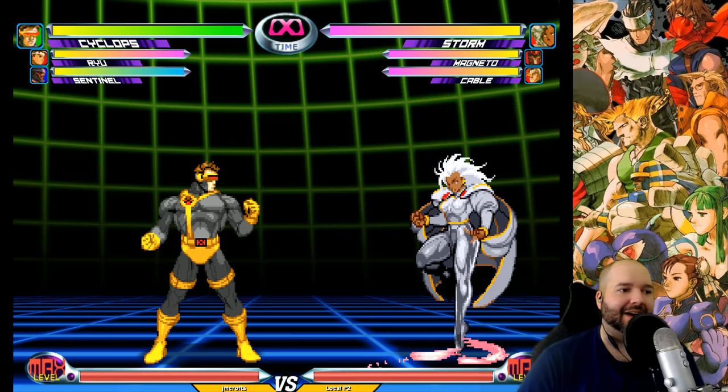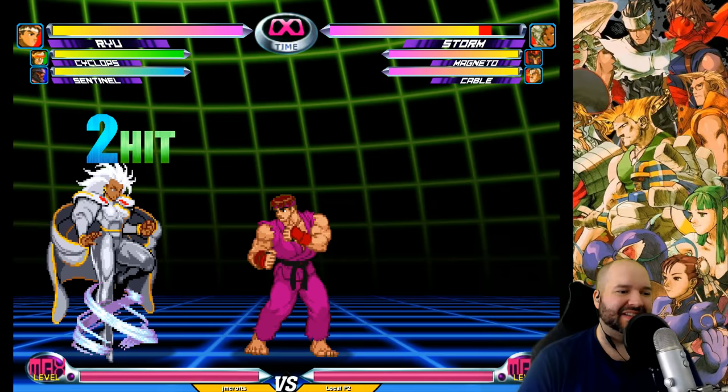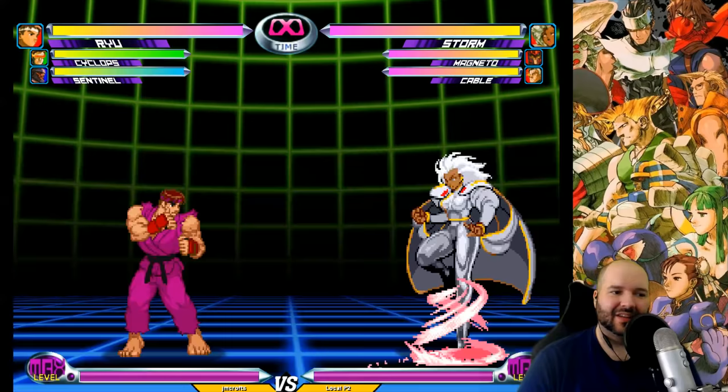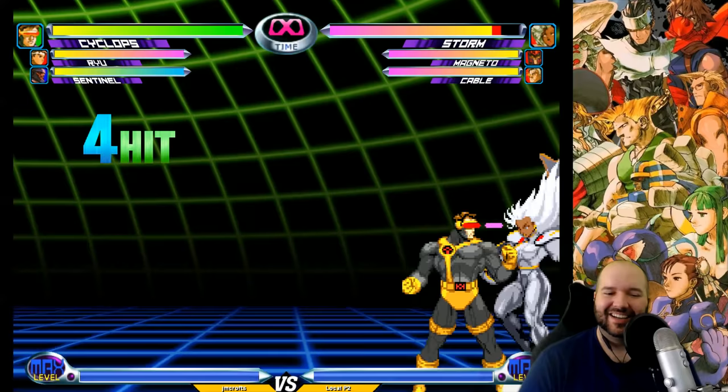The number one Capcom representative in this game is Ryu, but unfortunately Ryu is kind of bad in this game. His normals are so stubby, it's really hard for him to combo anything, and his air combos are so bad and short. So for fans of the Shoto archetype, Ryu is kind of a letdown. But instead in this game, we have the ultimate Shoto — Cyclops. He's got the projectile, the hurricane kick, the dragon punch. My man is basically Marvel's version of Ryu.